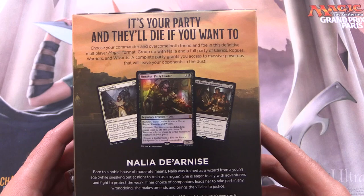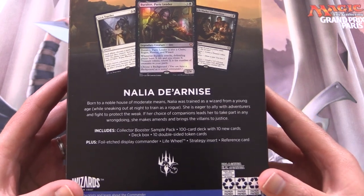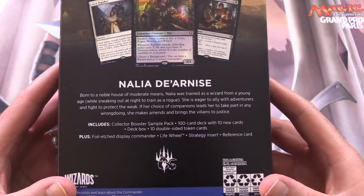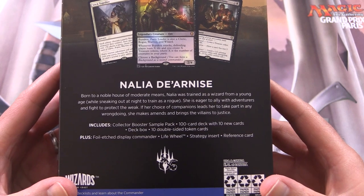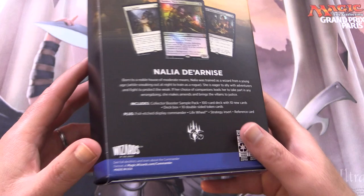This is very much based around the party mechanic. You get a Collector Booster Sample Pack, a 100-card deck, and we've got 10 new cards here, deck box, 10 double-sided tokens, foil etched display Commander, Commander life wheel, strategy insert, and reference card.